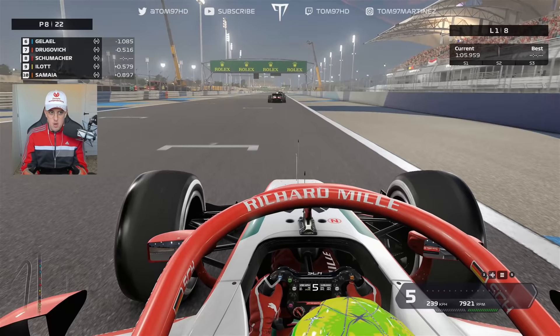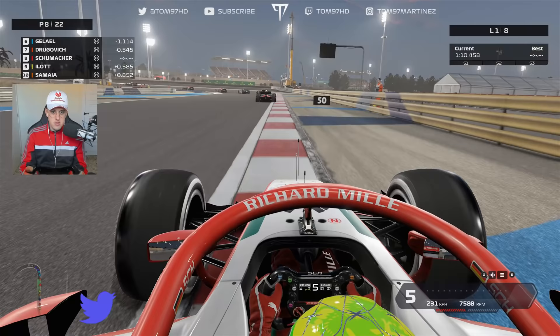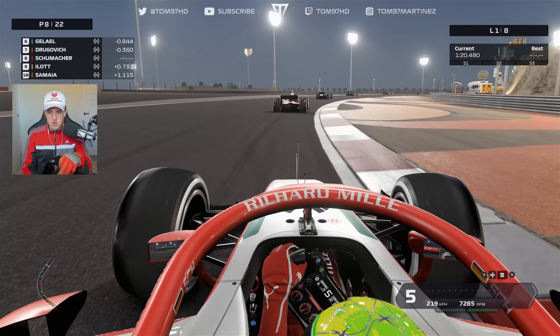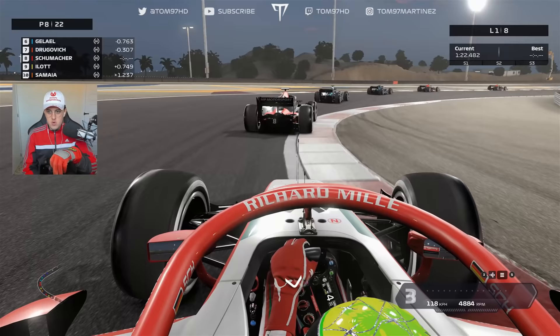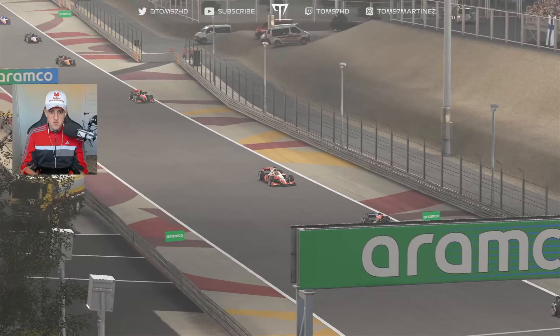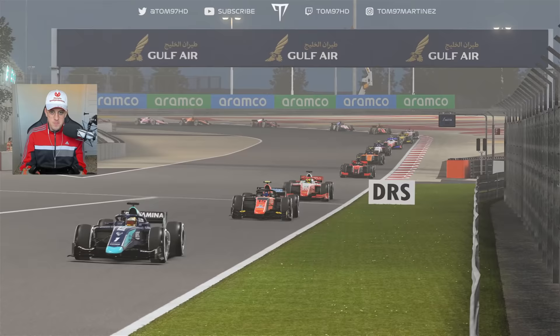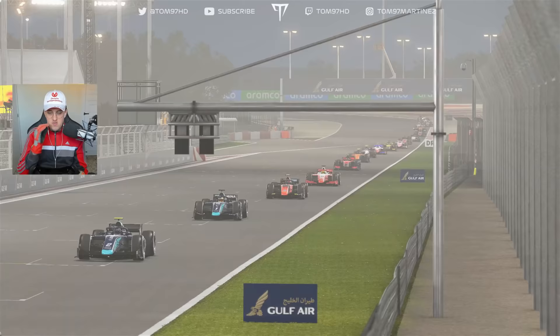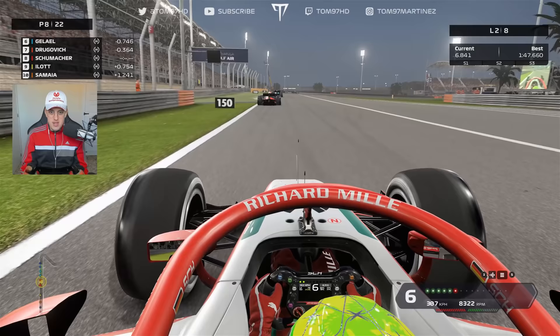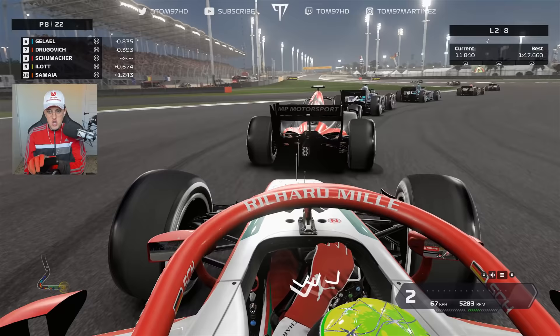The first target is to stay within DRS range — we need to be within a second of the car ahead. Three DRS zones here make a big difference, especially because we tend to lack straight-line speed. Braking has improved compared to practice; as the track rubbed in you can actually brake really late, which is a good thing. Being able to get the power down earlier and brake later — I'm quite happy with this. I'm a lot better than Dragovich on the brakes, so I want to try and get by.